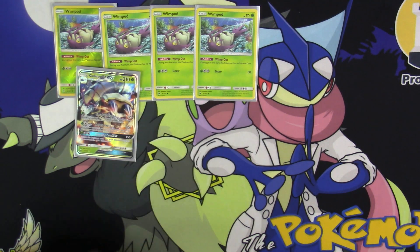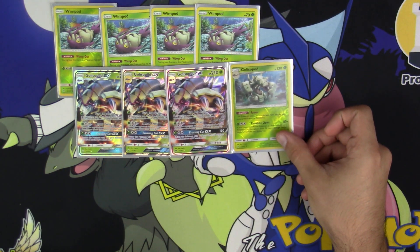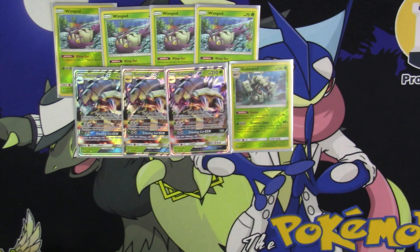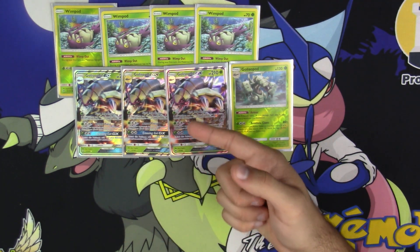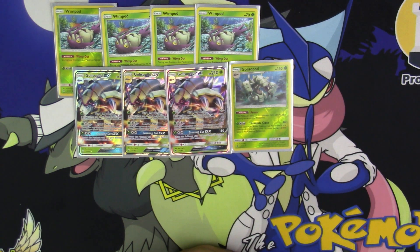Next up here is the main event of the deck: three copies of Golisopod GX, and one copy of the non-GX Golisopod from Guardians Rising. As for Golisopod GX, his attacks are pretty neat. For a single Grass Energy he does 30 damage, and if it was not on the bench and became your active that same turn, it does 90 more damage — so at least 120 damage for a single Grass Energy, which is really, really good. You can boost those numbers even higher with Choice Band or Professor Kukui.